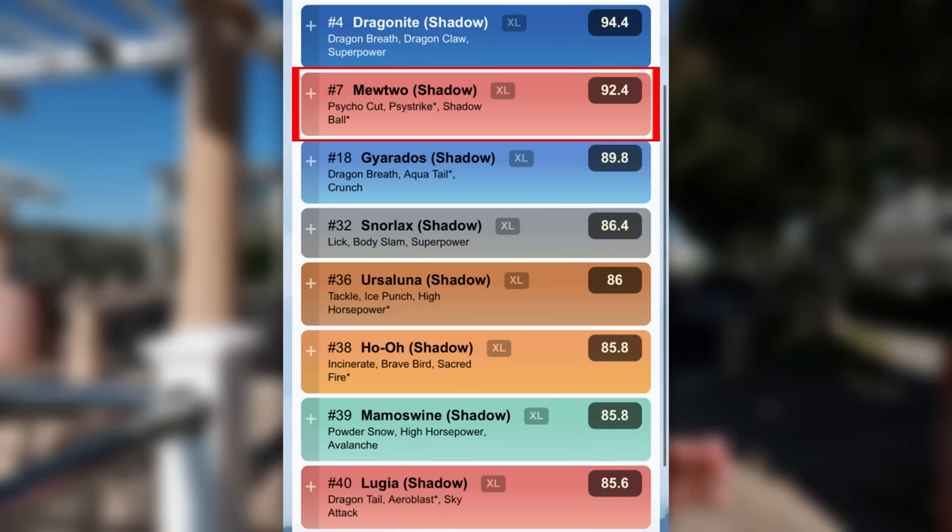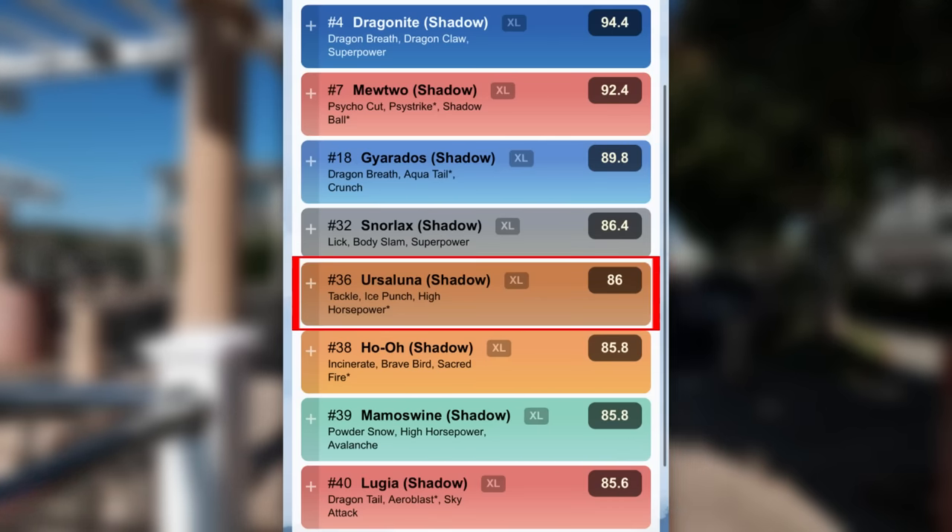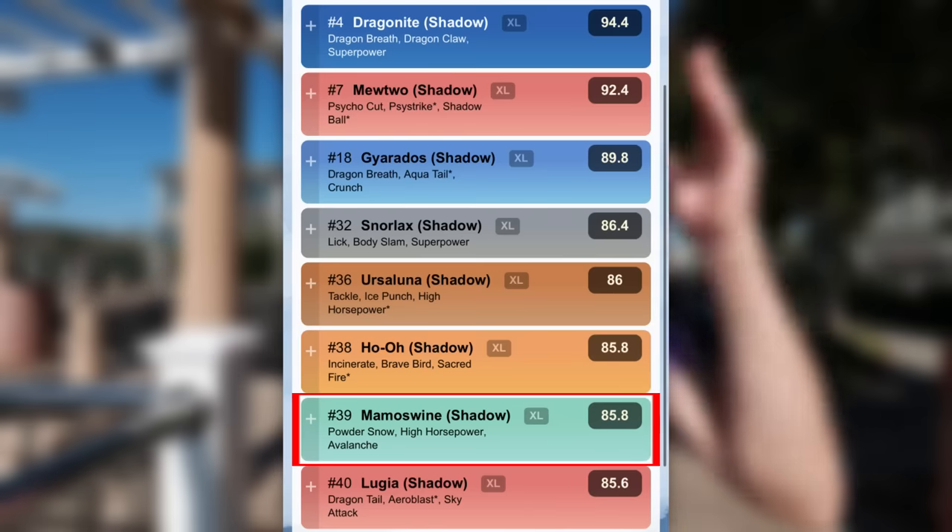In the Master League: rank 4 Dragonite, rank 7 Mewtwo, rank 18 Gyarados, rank 32 Snorlax, rank 36 Ursaluna, rank 38 Ho-Oh, rank 39 Mamoswine, and rank 40 Lugia. Those are the quick top 30 to TM Frustration away from. Also TM it away from meta attackers like Zapdos, Moltres, Articuno — though Shadow Articuno isn't the best — and definitely Mewtwo, and Lugia once you get a good one. Regigigas as well. TM away Frustration; this doesn't come out very often, so take full advantage of it right now and stock up on your TMs.